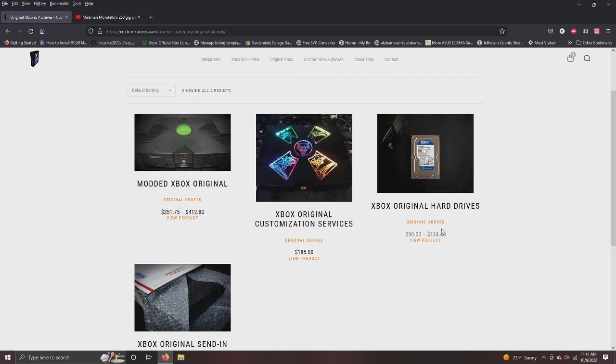All OG Xbox consoles bought off the site come with an HDMI converter. We'll be putting up an option for the MakeMHz upgrade, but if you want it now, message me on the Tony Mondello RGH business page. The MakeMHz hardware alone is $150, but if you look at my videos you can see the graphics difference over the standard HDMI converter — it is insane. It really is a beautiful mod.